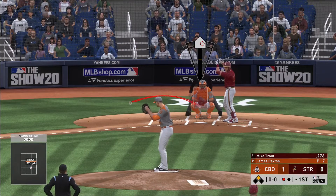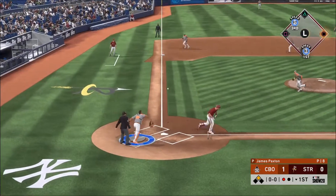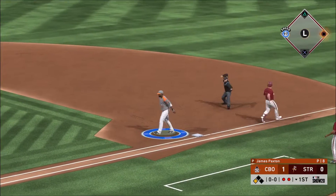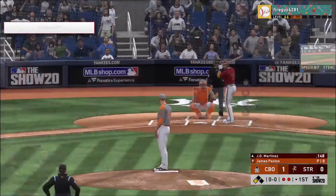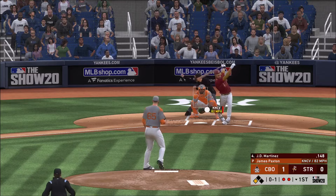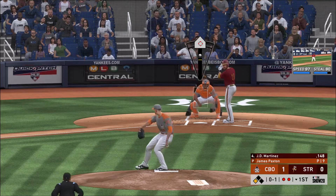Stepping in, Mike Trout, as he'll look to bring home that tying run from second with a base hit into the outfield. Rolled slowly down the third baseline — throw — just does beat him to the bag as that was pretty close. Stepping up to the plate, J.D. Martinez, as he's got a chance to tie this ball game up with that equalizing run just 90 feet away at third.